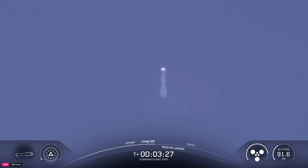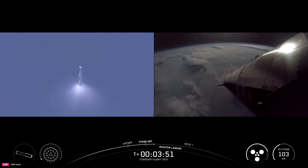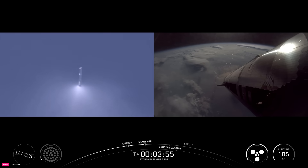We are not recovering the Super Heavy booster today. Booster boost back shutdown — good shutdown of the boost back burn. Next up will be the jettison of that hot stage ring. Ship avionics power and telemetry nominal. Everything looking nominal aboard Super Heavy, which is returning to Earth. We'll be doing some experiments including a higher angle of attack reentry, as well as some engine tests as it gets closer to the Gulf.